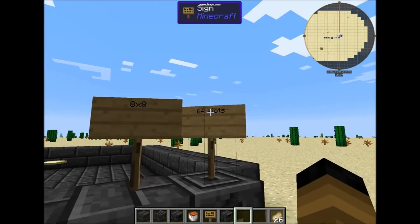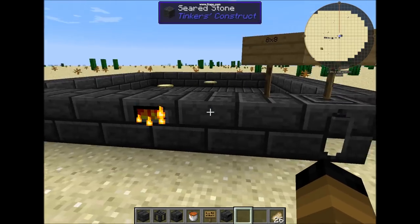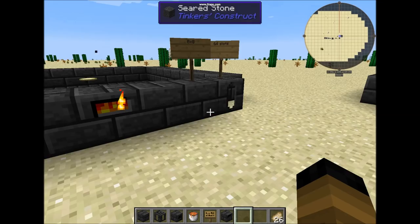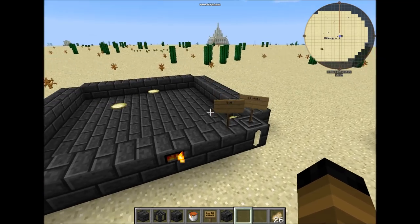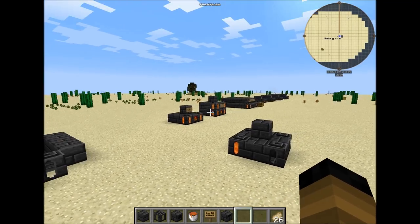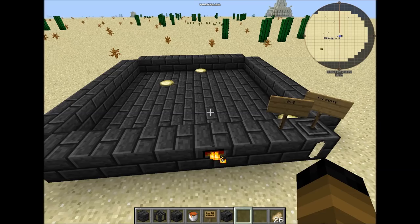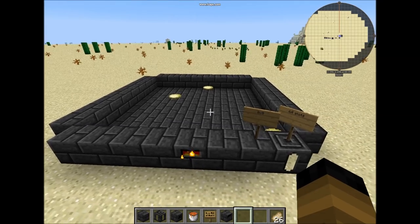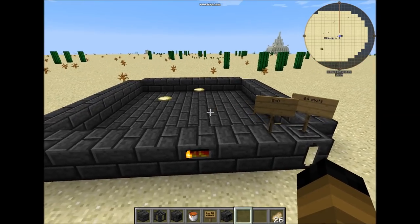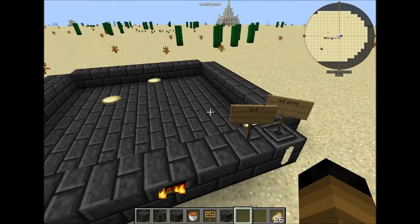Keep in mind: the 64 slots here differs from a normal furnace. 64 slots is only available for the smeltery. Right now if you want to build an 8 by 8 smeltery or an 8 by 8 furnace, it might be just for show if you really want, or if you have limited resources you might want to build a smaller version. But if you have enough, you can actually build the biggest one available.